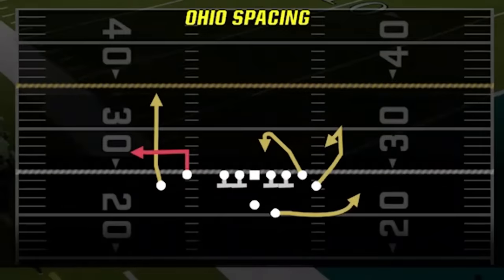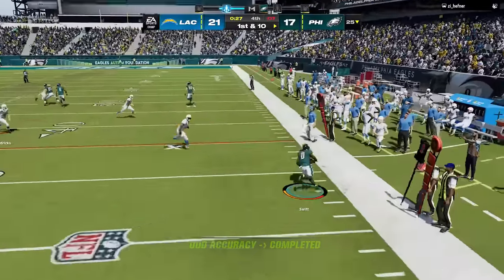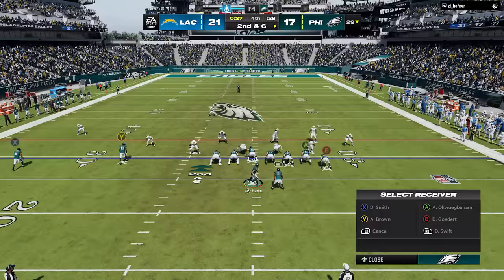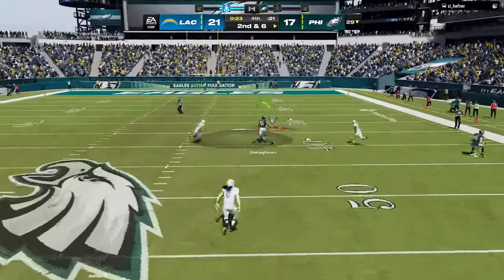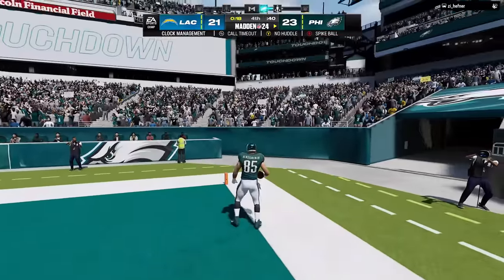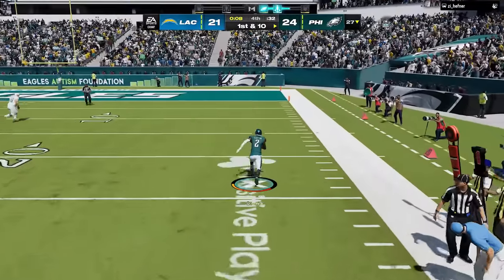Since I now have to pass, I switch to a more pass-heavy offense he hasn't seen yet — the gun wing flex offset — to keep my unpredictability level high. Since he has mostly run cover three all game, I have the perfect plan. On my first play I go to the sideline and out of bounds to confirm he is still in cover three. On the next play sure enough that's exactly the look I get, so I set up my favorite one-play touchdown against cover three out of the PA double post — the tight end scores with 18 seconds left and we take a 3-point lead. We then call our own cover three and get a game-stealing pick-six interception to end the game.